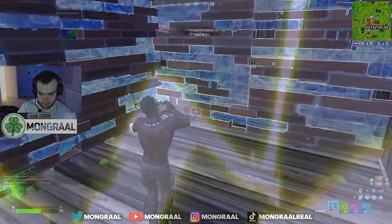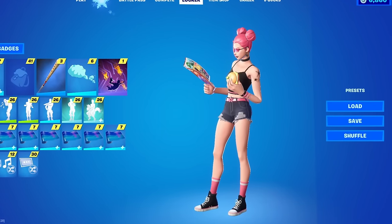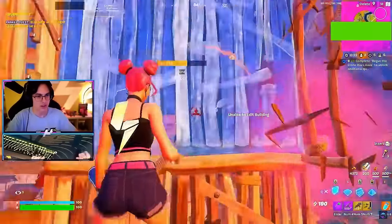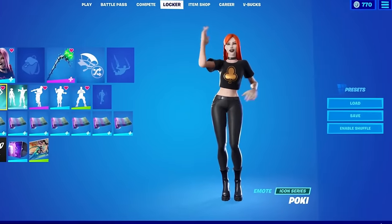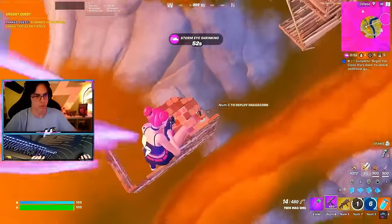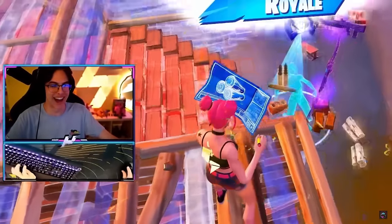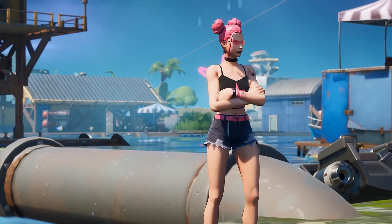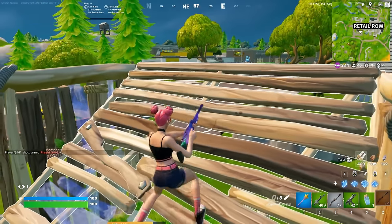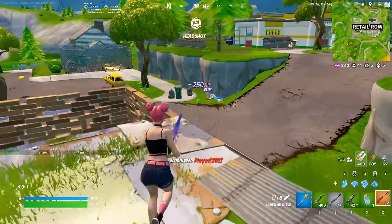Another skin that has also been extremely tryhard has to be the Surf Witch. I love the way this skin looks — it has been tryhard ever since it was added to the game, and a lot of people don't know this, but this was actually a remake of the Haze skin. Haze was a Fortnite original skin that was added during Chapter 1, but it never really was that popular, so when Fortnite added the Surf Witch, this was definitely a much better design, and is now one of the best skins in the game. It has been so tryhard, and it's just going to be very tryhard for the future as well.